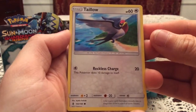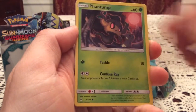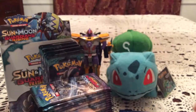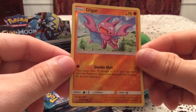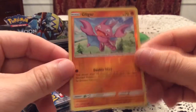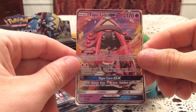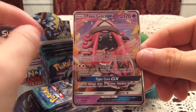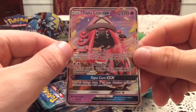Our first pack of Guardians Rising out of this box gives us a Tailout, Carvana, Barboach, Phantom, Machop, Enhanced Hammer, Bucklepatch, and Weakonbell. The reverse is a Gligar — that's sad, a duplicate right off the bat. That's a common reverse I got from my pre-release. But the rare card — well, starting off great. I guess if I have to double up on any GX this is probably the preferable one. Very nice starting things off with an ultra rare Tapu Lele GX.